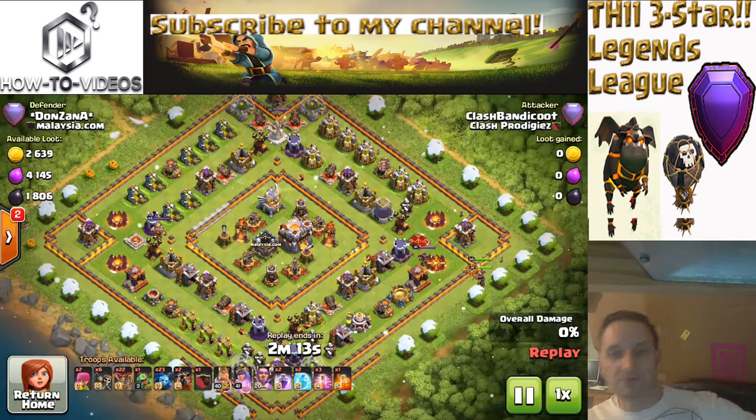What is up people, it's Clash Bandicoot here back with another Town Hall 11 three-star Legends League raid. As you can see, this is post-update — you have the level 12 walls. Before we get started on the attack, just a quick intro: I'm doing some farming here. LaLoon is the attack. I carry one baby dragon.